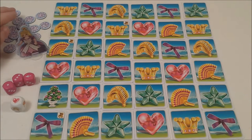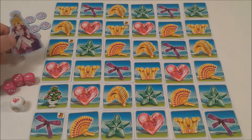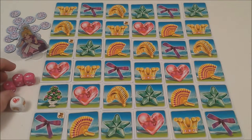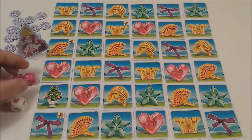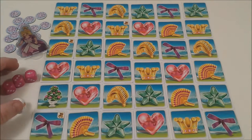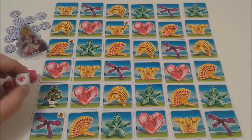We also have diamond tokens, a princess marker for moving around the board, as well as dice. The pink die will indicate your movement — you always have to move the certain number of pips, and if you roll an arrow you are able to move to the end of a row or column. The white die will determine what the princess is looking for.